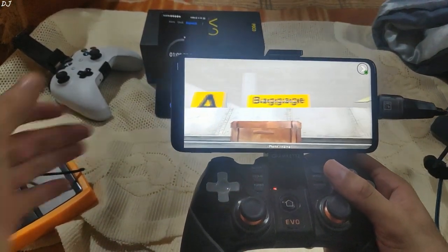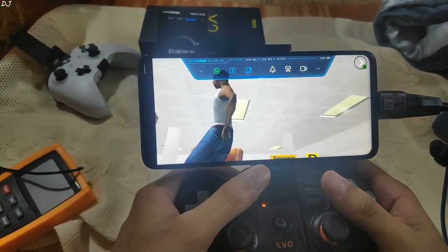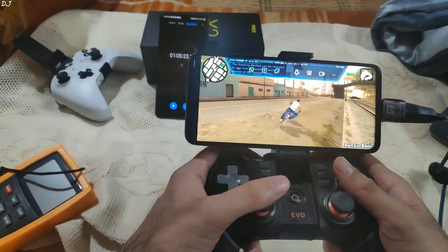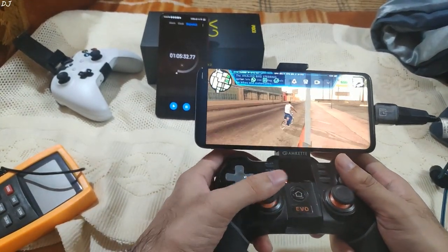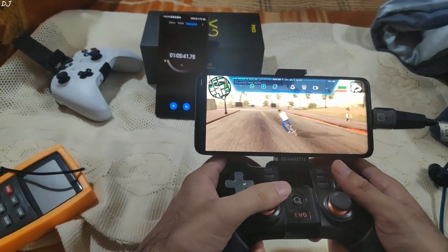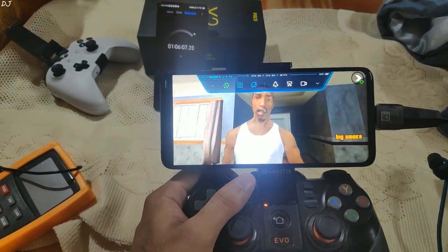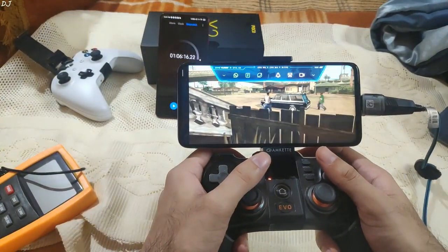The cutscene is running very nicely. The FPS counter shows it is running at around 30–31 FPS. The game has started. This game also supports Android controllers. Need to go to CJ's house. That was close — almost crashed into that car. There's a red blip on the map — I'll just skip the cutscene; that's Big Smoke.